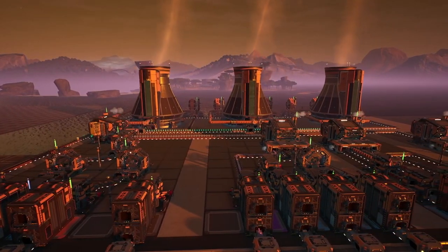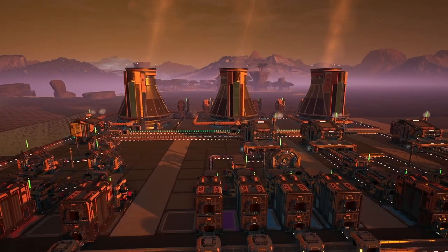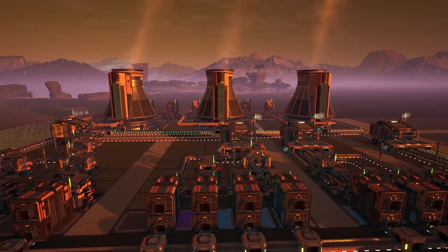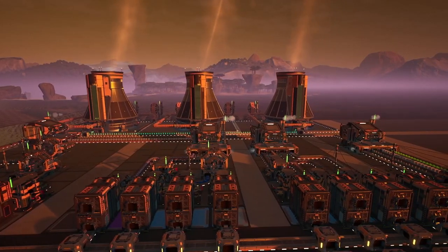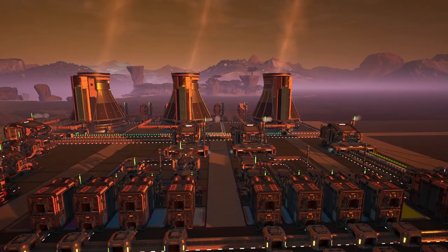As long as we are within that buffer, the overflow system at the nuclear plant should be able to handle any excess we provide, and everything should continue to run smoothly. We want to be as clean and efficient as possible, so we're going to do our best to be as precise as possible. I think we may end up with maybe 30 or 40 excess items per minute, but well within our 200 item buffer.